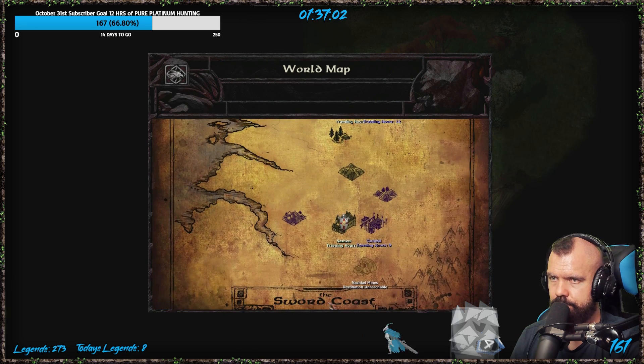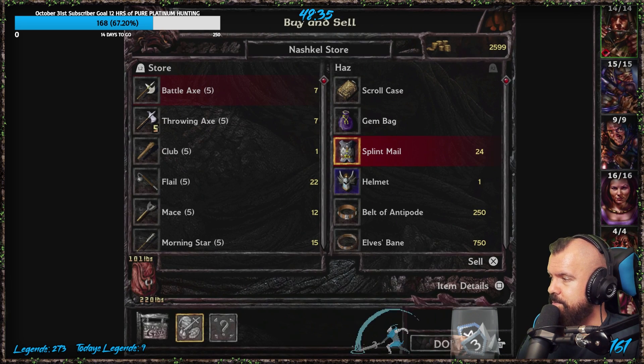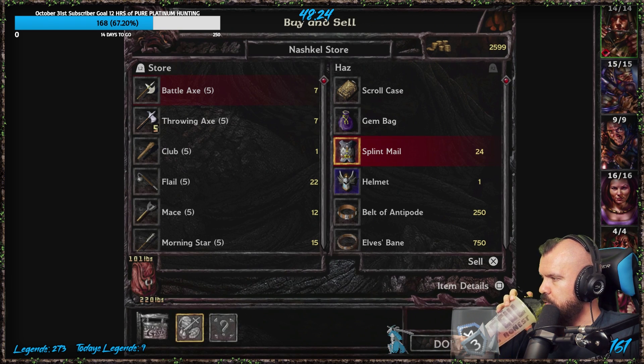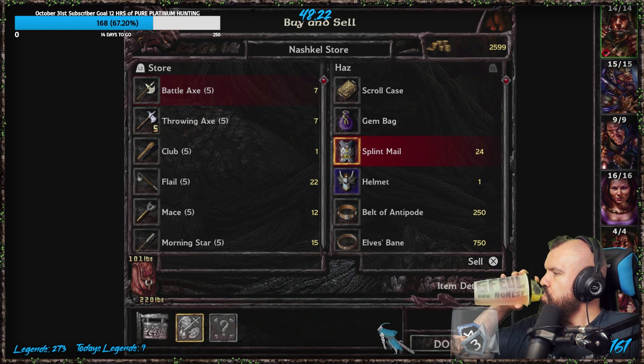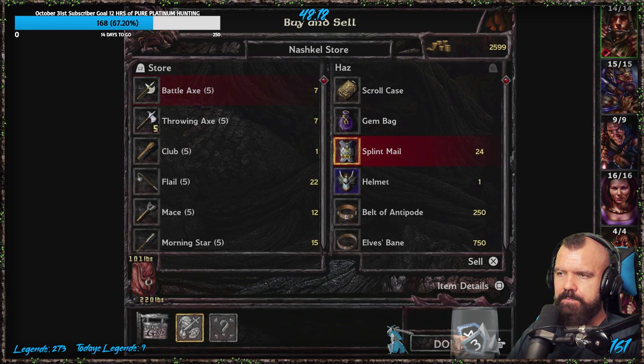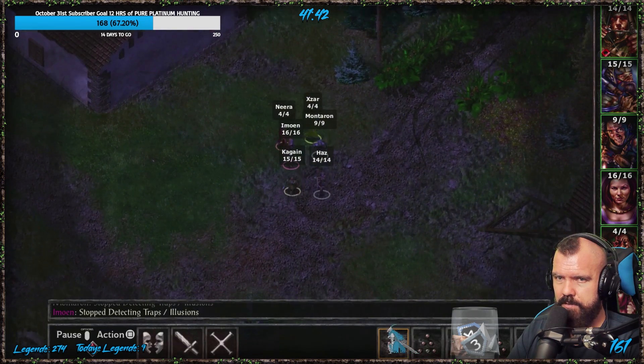One other thing I should mention — they actually added a feature to scale up the UI and the font. For couch gamers who are sitting a long way from the TV, I actually think this is a very cool thing. It's awesome because now you can read the font from sitting 10 feet away on your couch — it's nice and easily readable. Brilliant.